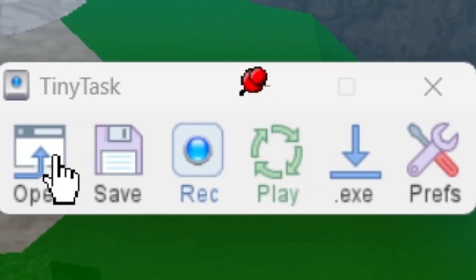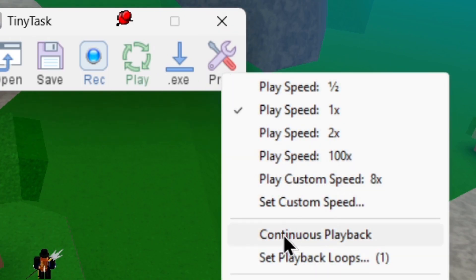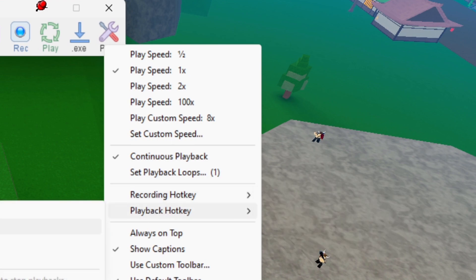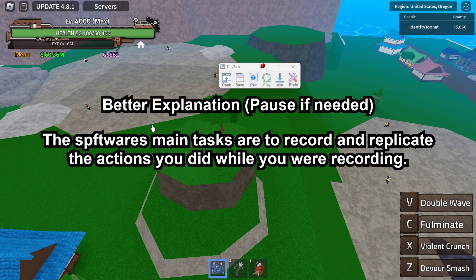The software is named TinyTask. Once you've downloaded it, go to Press and make sure that continuous playback is on. You also want to set a hotkey so that you can start recording and set another hotkey so that you can start playing the recording back.